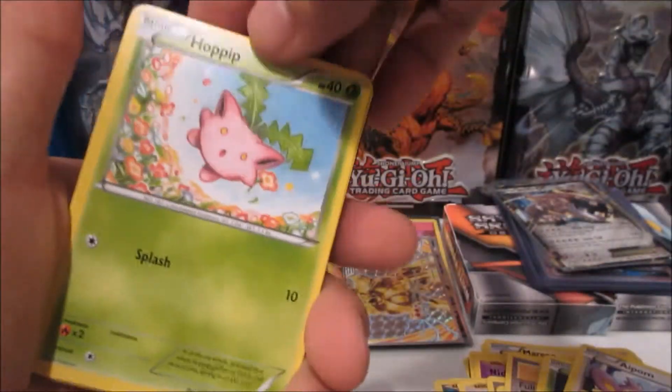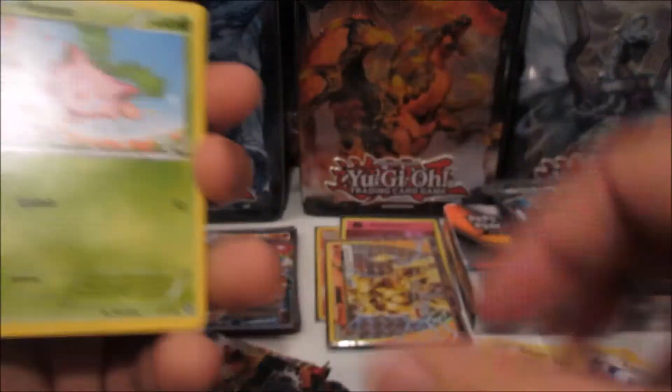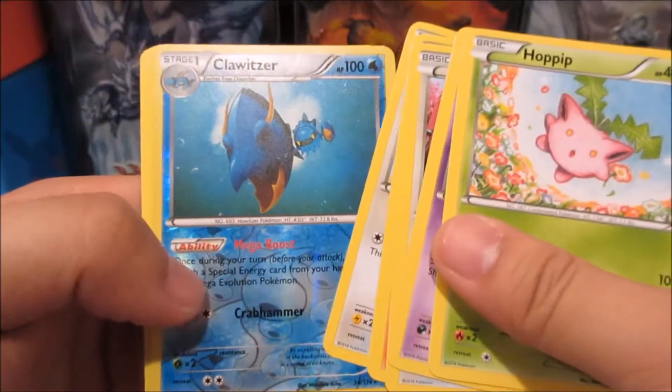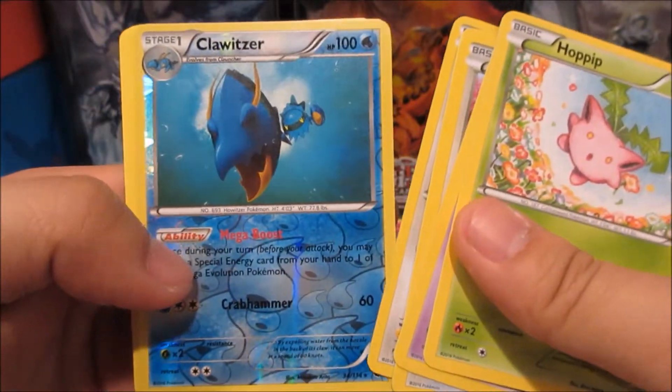One Mega full art — you guys can have this code. Mega full art Break! We got a reverse rare Klauncher and Bastiodon non-holo rare.